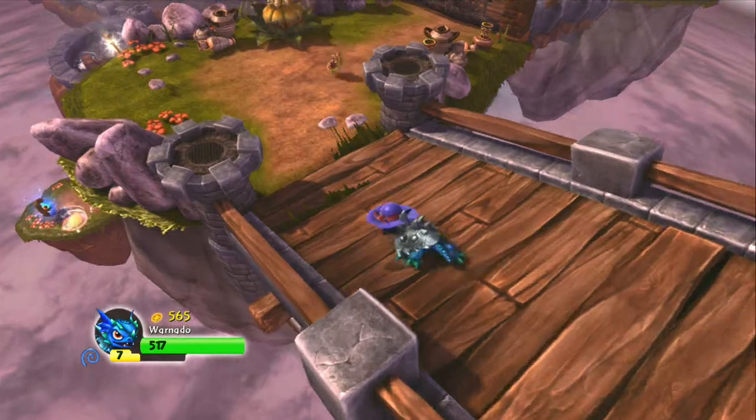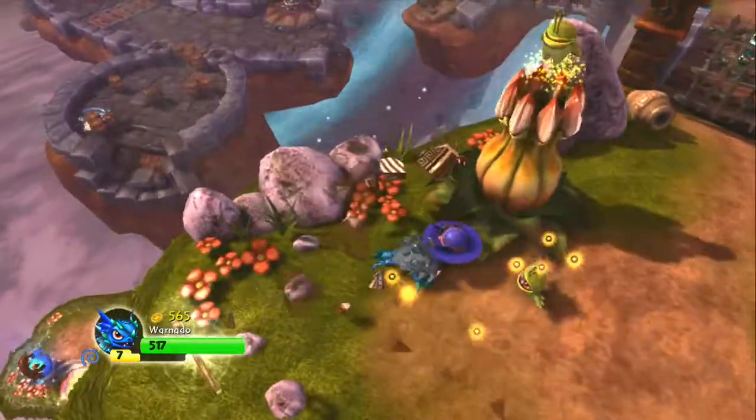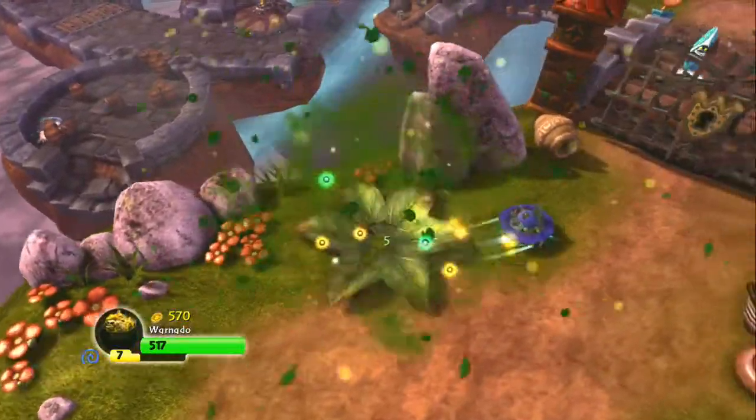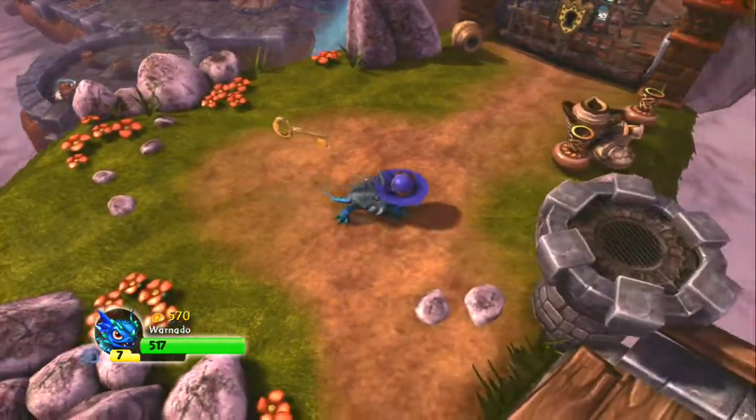There's a lot of repeating of the same enemies on this level. They're not too difficult. There will be one new one towards the end, so right here we've got Chompies. It's a tornado guy. And of course the key nearby the gates.